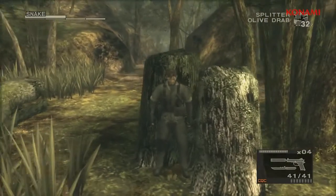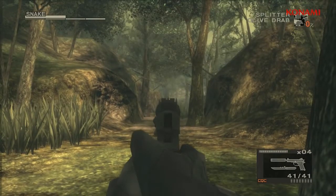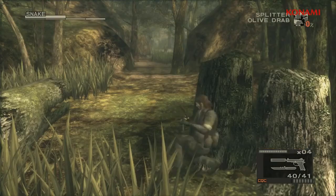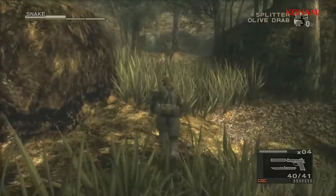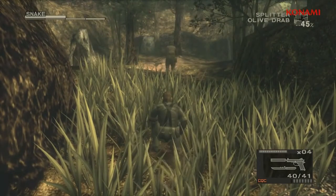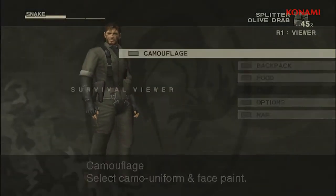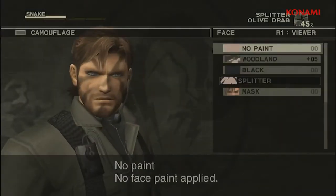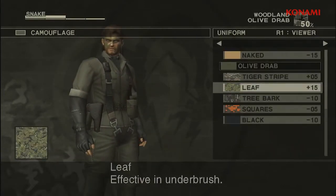Moving on, I can do things like hide behind trees and use my environment for cover as I take enemies out without being seen. This of course is a Metal Gear Solid game, so getting through the game without being seen is your number one priority. And to help you do that in Metal Gear Solid 3, you do have a camouflage system. As you can see here, you can do things like change your face paint as well as change your uniform, and all these textures have been up-rezzed so they look very nice in HD.